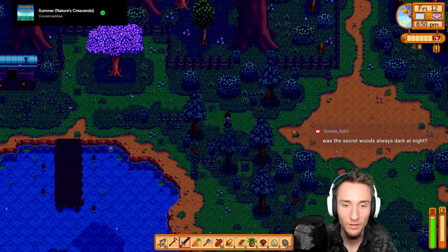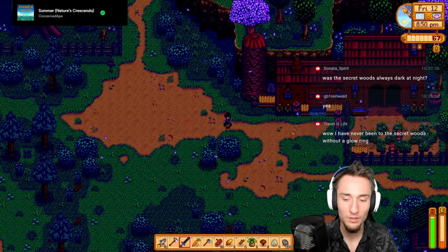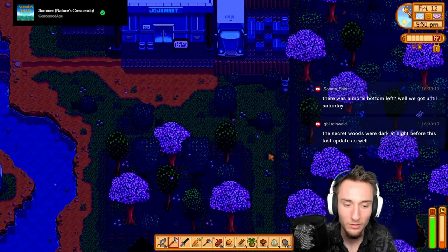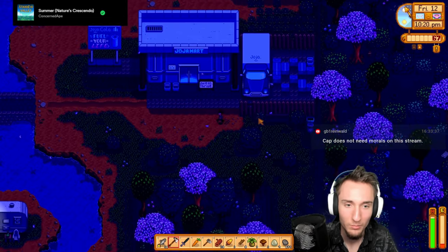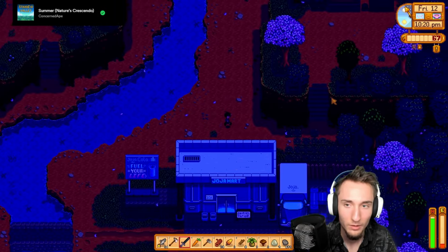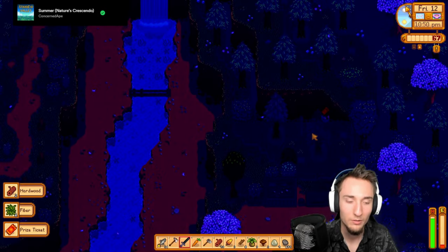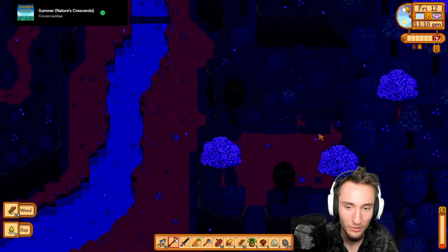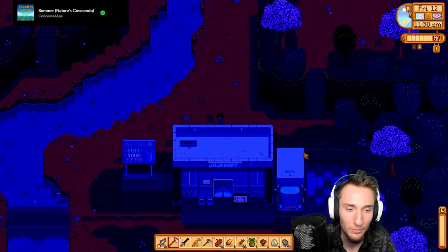Secret woods - I believe it's always dark at night now, maybe that's new. I don't have a pickaxe upgrade so I can't do that secret yet. I can do the one up here for the prize ticket and start getting mystery boxes. I can do this one but it's a bit dark. Some trees and hardwood - we're at 42 hardwoods so we can craft three smokers now, I just need the cave jelly.